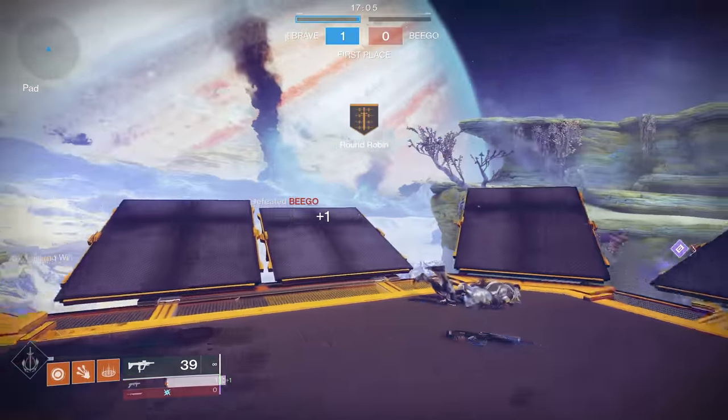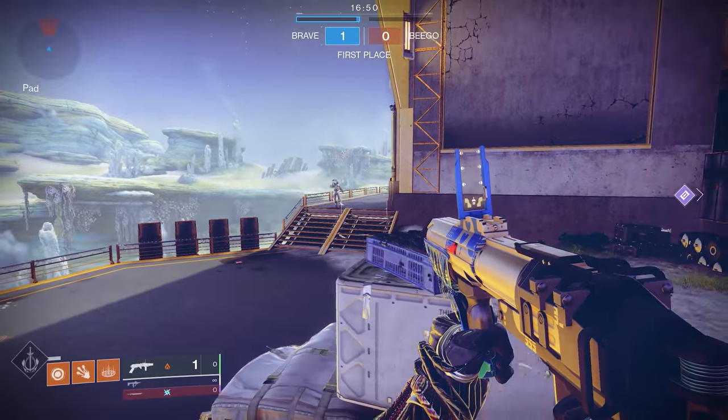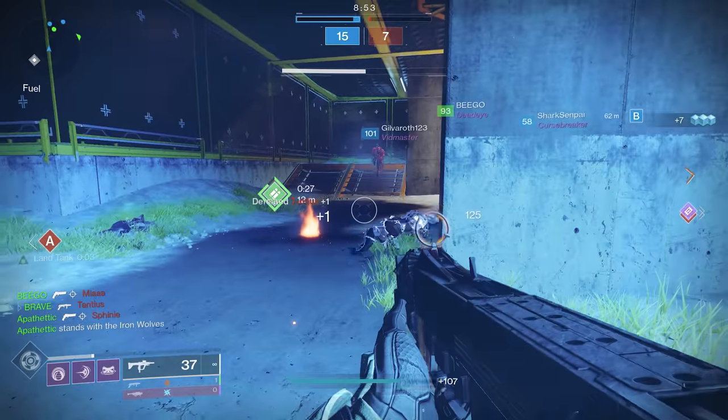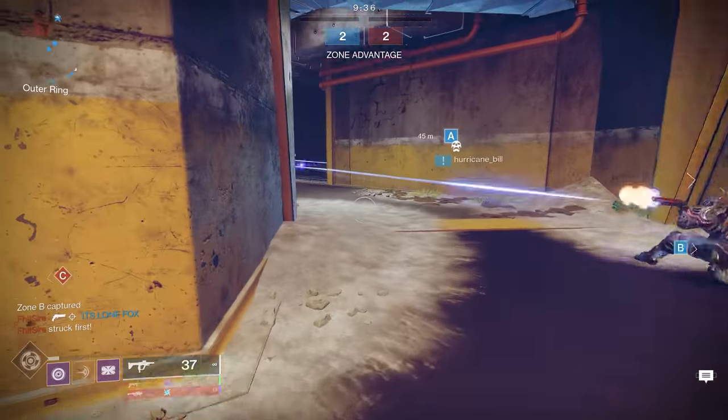For Warlocks, you've got it pretty easy. You can always use the exotic gauntlets the Aeon Fit — this will essentially give you Quick Draw on any of your weapons. All you have to do is cause damage with your wave frame grenade launcher and Quick Draw to your kinetic weapon for that easy cleanup.